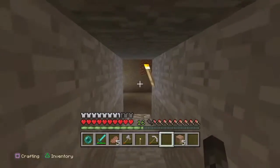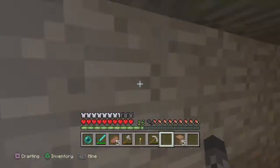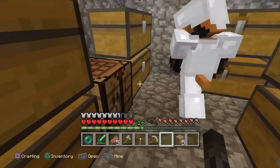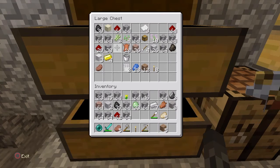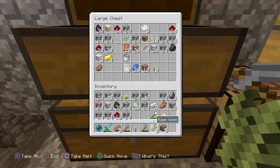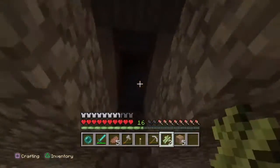We need food now, so what do we do? We can put a lead on like a cow, can't we? We need string — kill that spider. Can't even... come down here. You go and run around the outside of here. I have like no food, I'm going the wrong way so turn back — I need to go back to the house because I have like no food.